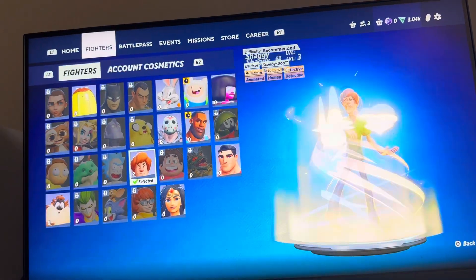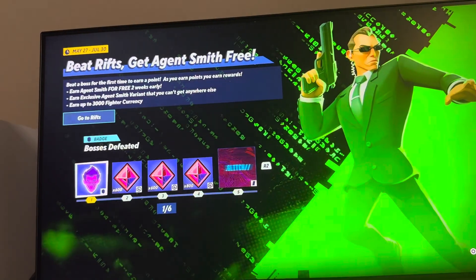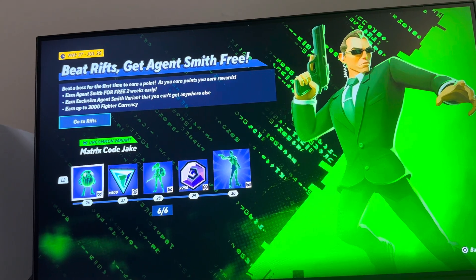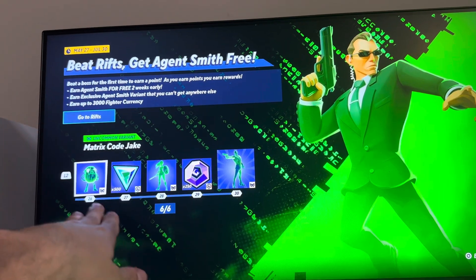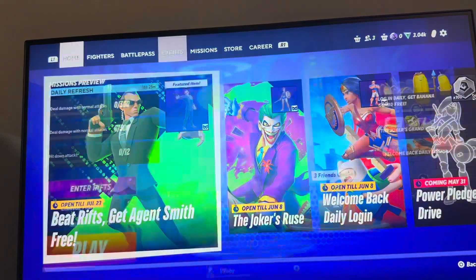To find it, go to Events, then 'Beat Rifts, Get Agent Smith for Free,' and scroll down. You'll see the skin — Matrix Code Jake — for 26 points. To unlock points, you beat a boss for the first time in Rifts to earn a point, so you need to beat 26 new bosses to earn that skin.